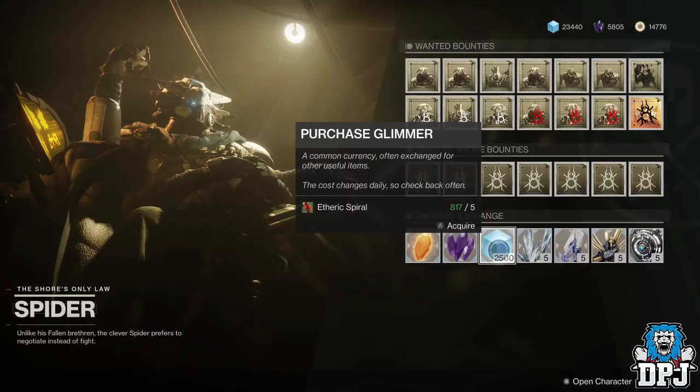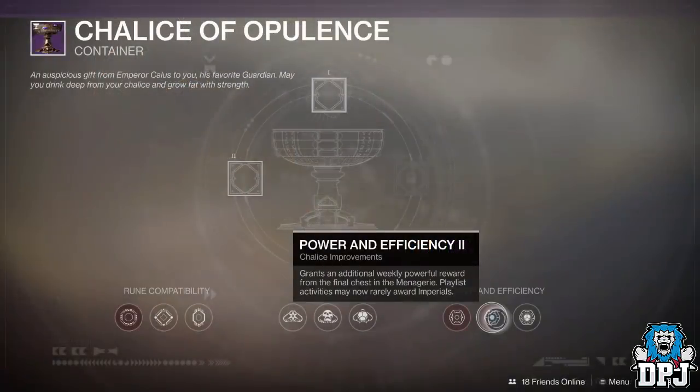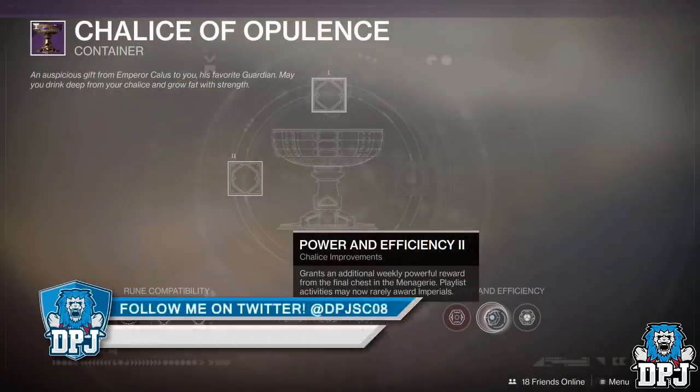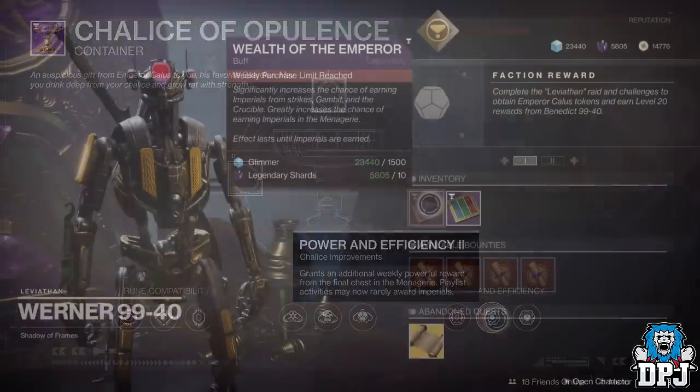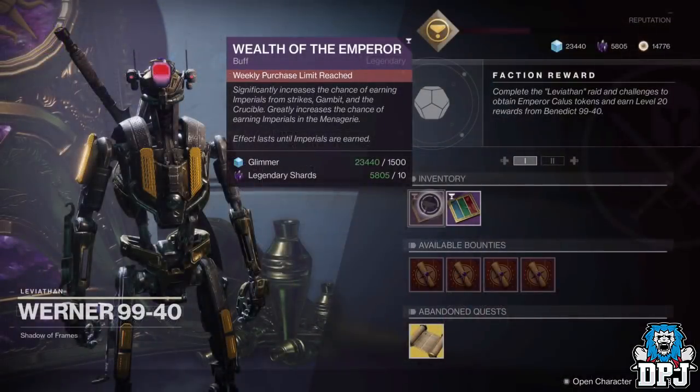Interestingly, if you purchased the Power and Efficiency node 2 earlier in the week, you'll know about the Wealth of the Emperor buffs he sells for 1,500 glimmer and 10 legendary shards. These buffs significantly increase the chance of earning Imperials from Strikes, Gambit, and the Crucible. You can buy three of these buffs and they run out upon earning 500 Imperials per buff. These have also reset, meaning you can buy a further three.